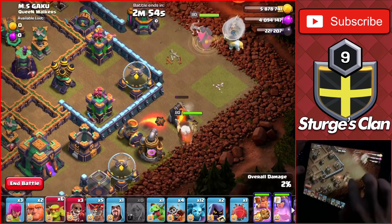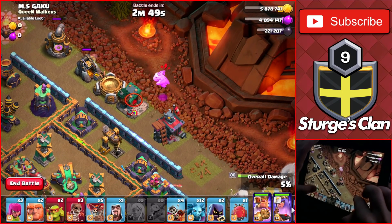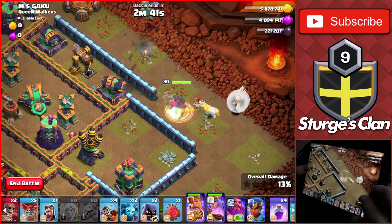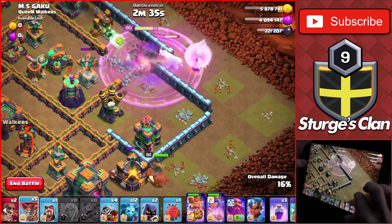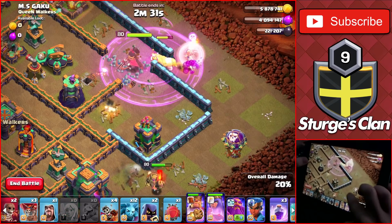After that, drop 2 Goblins on this Elixir Storage and 1 on these 2 Collectors and a Baby Dragon on this Barrack. Once the Queen takes down the Archer Tower, drop 1 Wall Breaker to open up this compartment and make sure to drop the Rage Spell on the Queen and the healers since the Queen will take a bunch of damage from the defenses. As the Queen takes down the Air Defense,